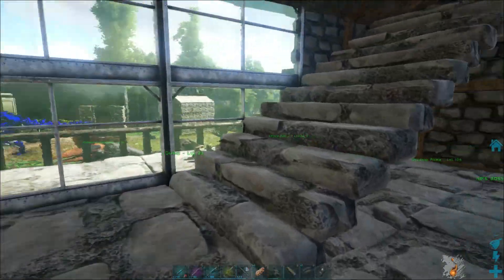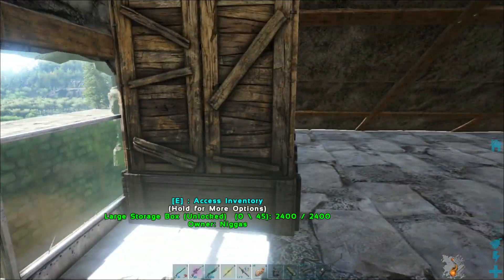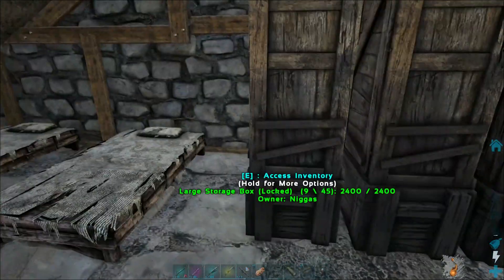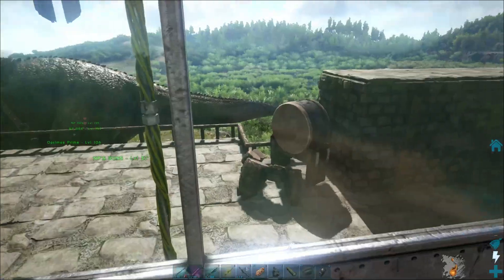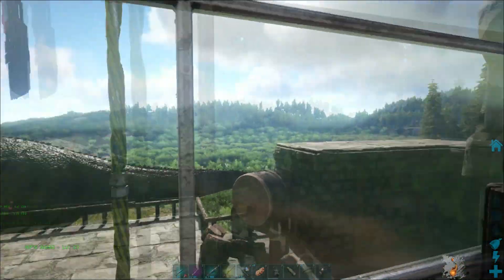I've got my industrial grinder for the XP. Coming up here to the third floor — I call this the attic. I honestly don't need these anymore but I do store some armor sets and different stuff up here. It's also where I respawn, so pretty good. Got a little window where I can look at my dinos, the red obelisk, and just look around the wilderness.